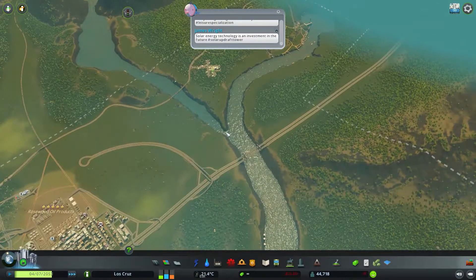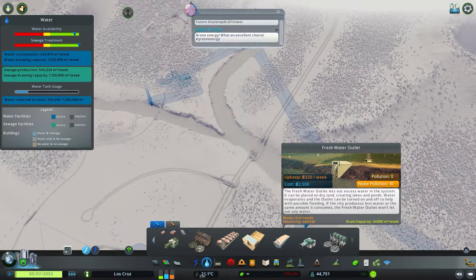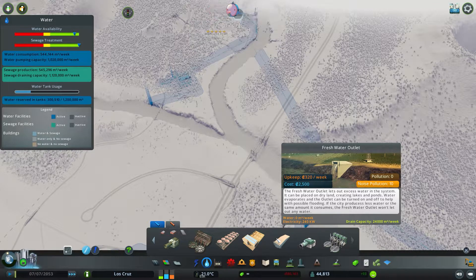Moving on to our secondary solution. Under the same tab you would have noticed the fresh water outlet. This simply lets out excess water in the system — it can be placed on dry land creating lakes and ponds, water evaporates, and the outlet can be turned on and off to help with possible flooding. If the city produces less water or the same amount it consumes, the fresh water outlet won't let out any water. It has a drain capacity of 24,000 cubic metres.